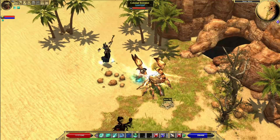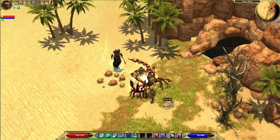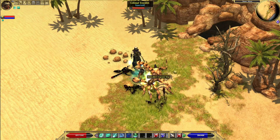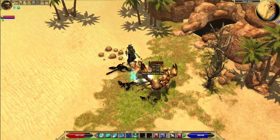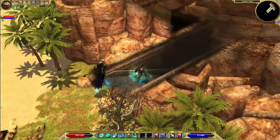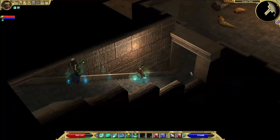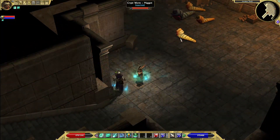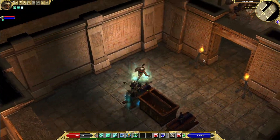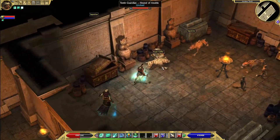Oh, that's a big scorpion. I guess that's why it's called the Colossal Scorpion — it's a fitting name. Let's go down into this... an ancient tomb. Oh God. Ooh, there's statues of Anubis in here. That's cool. Makes sense, it is a tomb.